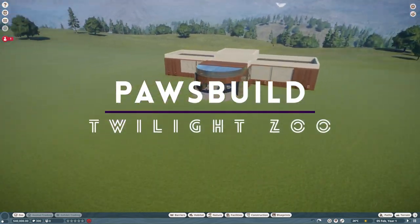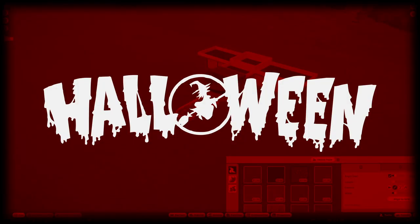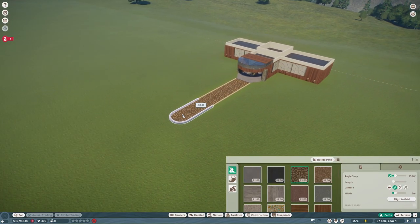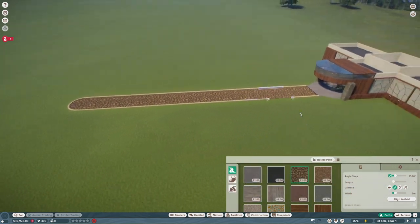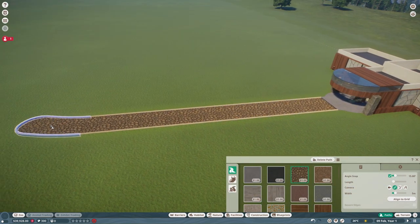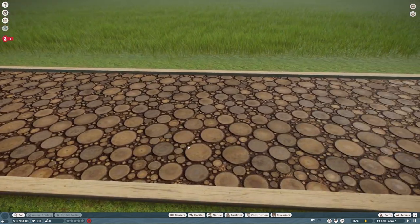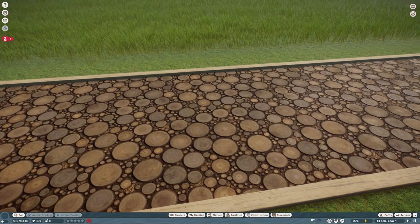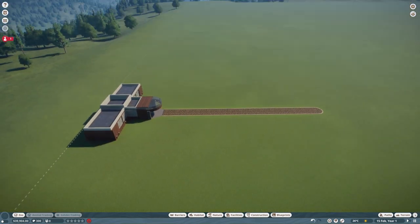What's up guys, I'm Pause Build and today we're going to be building a brand new zoo in Planet Zoo. It's going to be a Halloween zoo, so we're going to be using the Twilight Pack DLC which just released, and we're going to be doing an episode every day leading up to Halloween. I've chosen the path we're using because I think it looks like little spooky mushrooms, like a little witch's swamp.